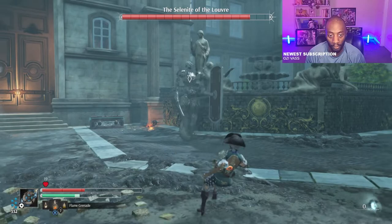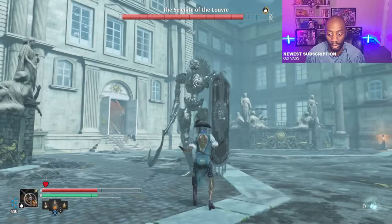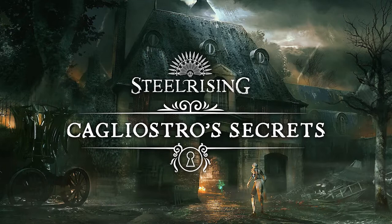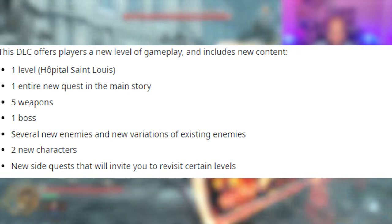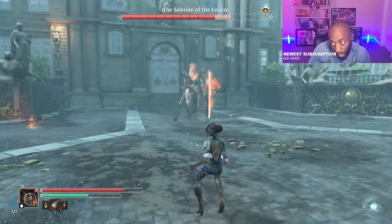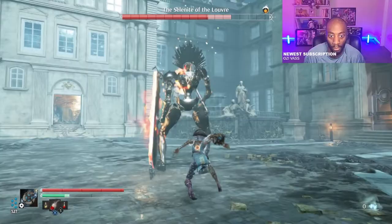They went ahead and detailed what is going to be offered with this DLC. First, the main thing is the new level, Hopital St. Louis — you can see a piece of the image in the thumbnail they released. It looks pretty good; it looks like the rest of the game but definitely immerses you just like the rest of the game does. Within this one level, it has the basic main things: an entire new main story quest, five new weapons, a new boss, several new enemies and variations of existing enemies, and two new characters to interact with.